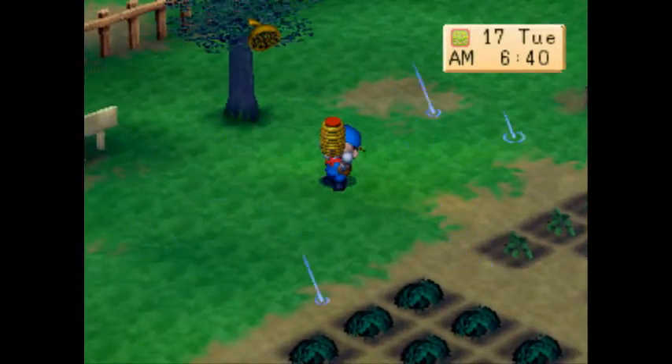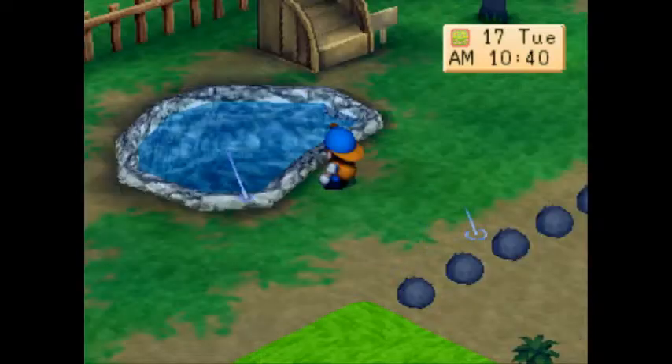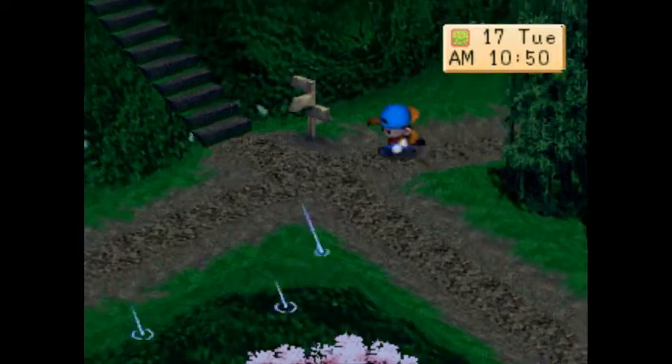You can put it in a bin. If you're using the harvest sprites you can give it to them — they really like honey. Or you can do what we're going to do here now and wait until after 11 o'clock on a weekday and take it to Gotts' house to give it to Louis. Louis is a crazy old beekeeper who lives with Gotts and is looking for rare bees around the town.